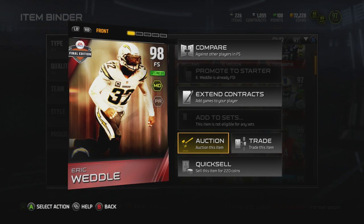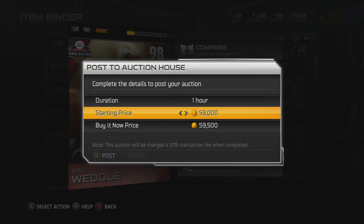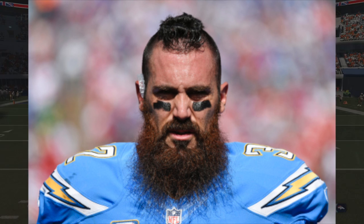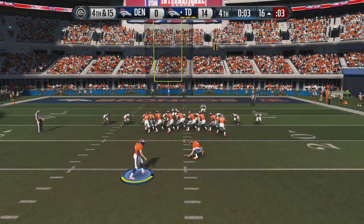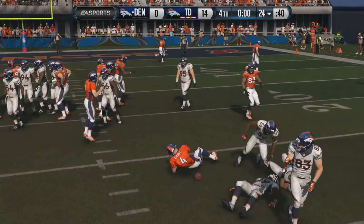Today we are starting off the episode by selling Eric Weddle. It's not something I want to do because this guy has made so many plays for us — plus his beard. His beard is just intimidating. Hashtag fear the beard. But I had to go ahead and we are bringing in a new free safety in today's episode.